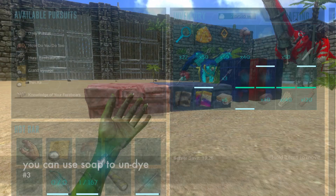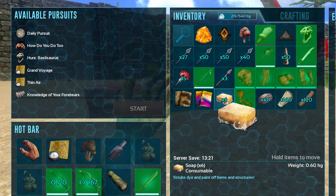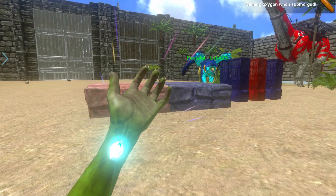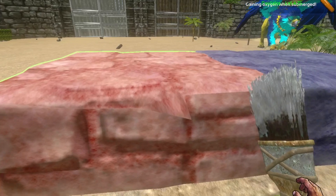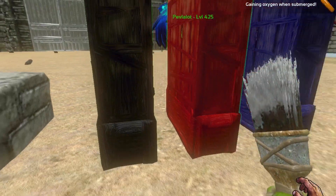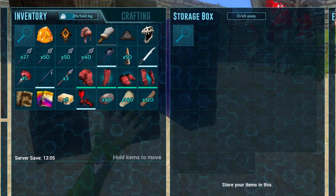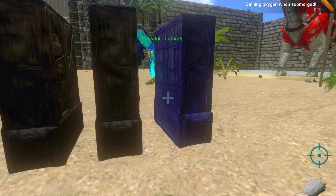Number 3: you can get soap to make things you dyed normal again. If you dyed something yellow when you didn't want it to be, all you have to do is apply soap to a paintbrush — I don't think it works with a spray bottle — and tap the thing you want to be normal again. It even works for armor if you don't like the color you chose; just put soap on it and it'll be normal again.